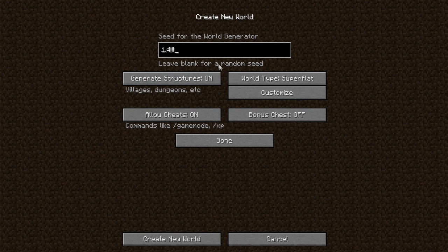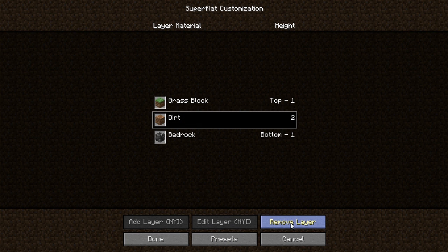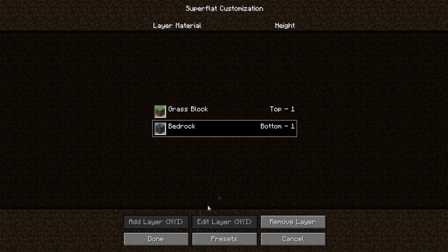There are some changes here and the first thing is the world options. Nothing's really changed except for superflat, which we'll get to in a second. Everything else is just old, and you can click customize on this now, which is kind of different. Right now we can't add layer, edit layer, or remove layer, just because this is a snapshot and not complete. But we can remove layers at least, so I guess that's good.